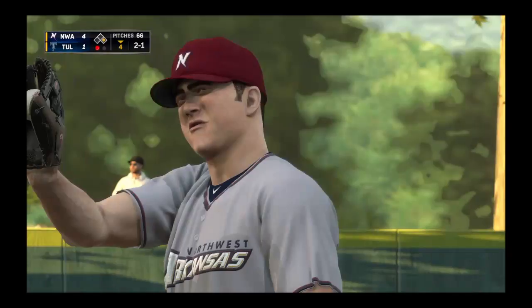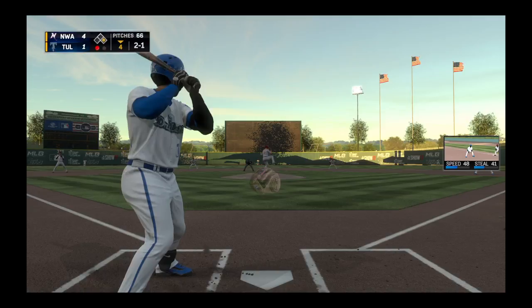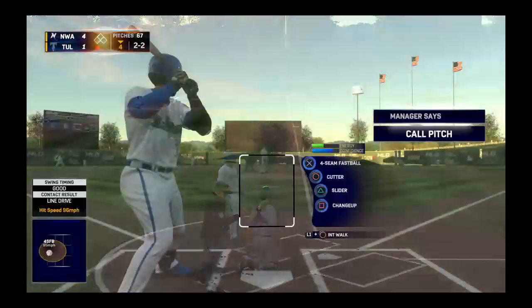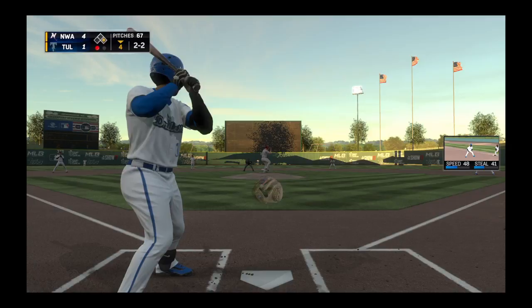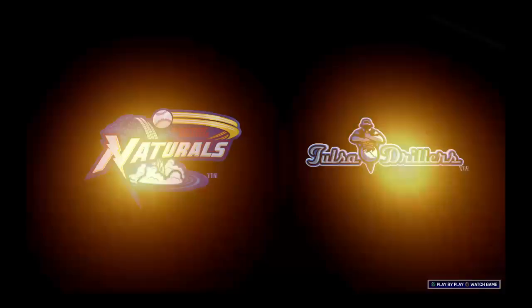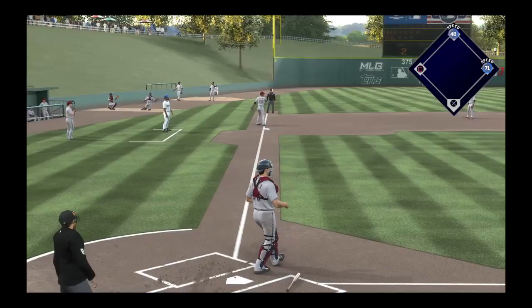He takes ball two and it's two and one. Two balls and a strike. Swing and a liner, but this is foul near the seats. He's clearly hitting off the fastball right there — you don't hit one that hard if you're not looking for it. Here's the two-two. Swing and a little blooper to center. Urbine moving forward, he can't get to it. Fastball inside jams him and he gets the nice bloop — it's down for a base hit.